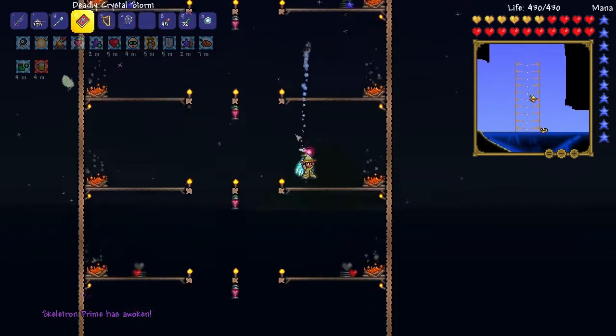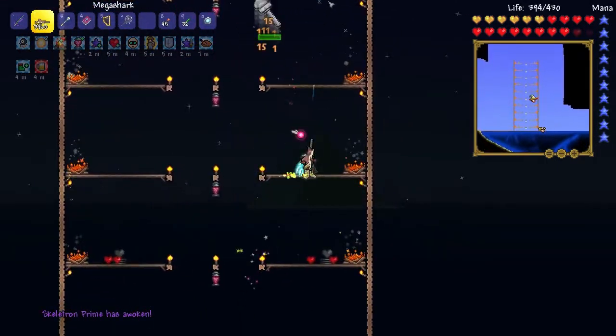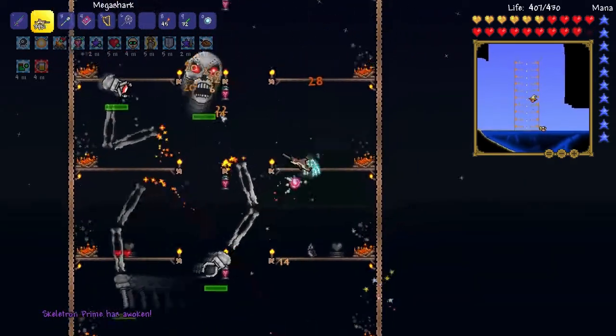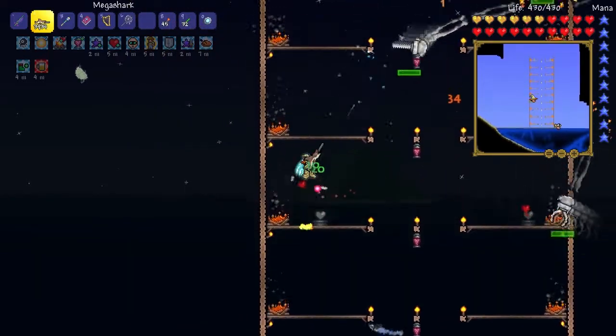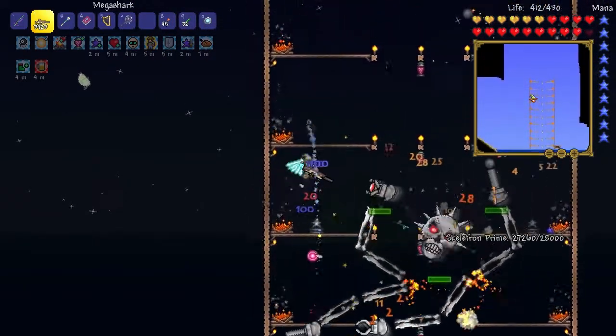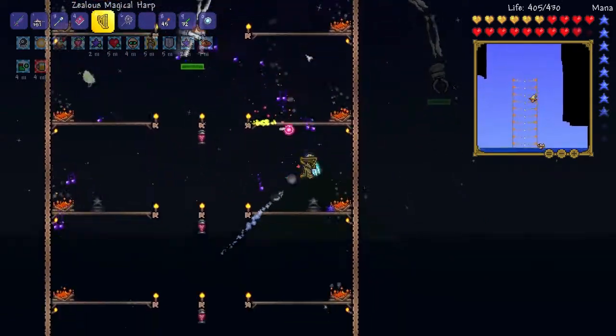Here we go, he has awoken. Let's start off with the Mega Shark. He's already gotten us down some, but we do have health, which is good. We are utilizing this arena using its platforms wisely, and we will do it. Let's switch to the Celestial Harp a bit.